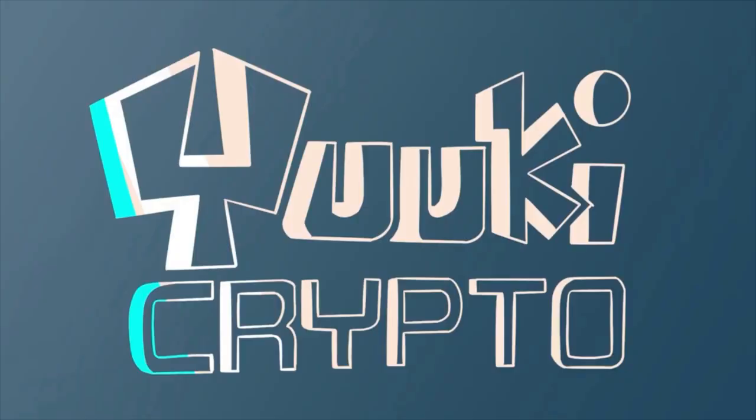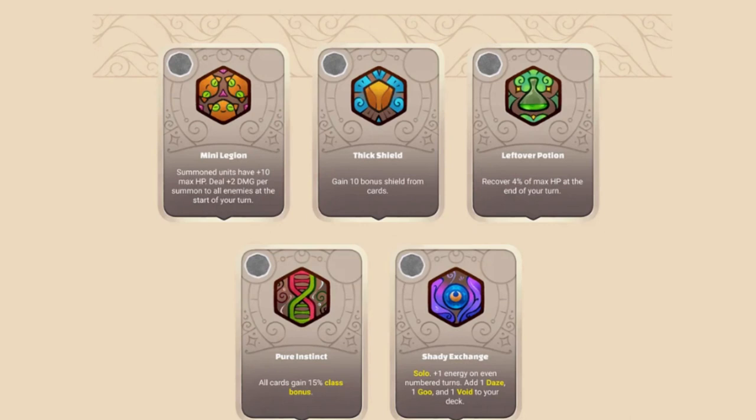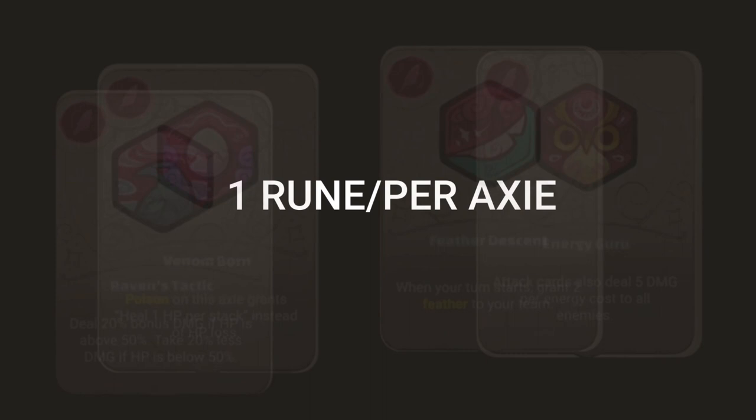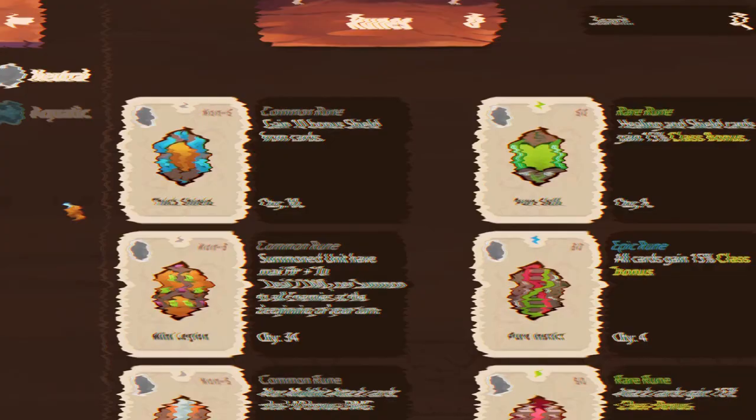Runes and Charms provide enough benefit to be a focus of your time in the game. Runes are going to be harder to get, so let's get into Runes first. You can equip one rune per Axie, as they are special wearable items that provide passive effects during battle. These effects will automatically activate and change drastically depending on the Axie class.